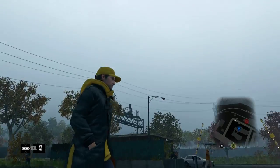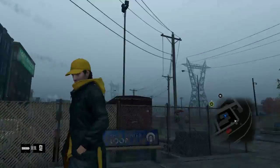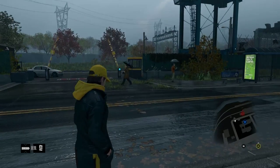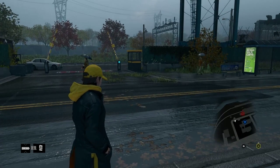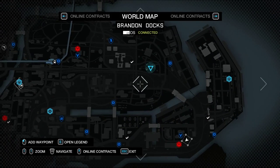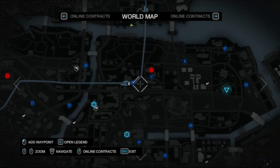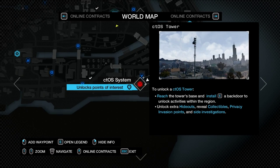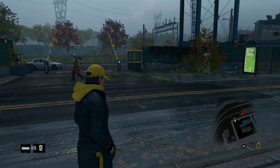Here we are on Watch Dogs. It's Aidan looking rather snazzy in his yellow hoodie. We're going to show you how to open these CTOS towers. We're in the Brandon Docks at the moment — it's on the south most east of the map — and we're going to do the most south eastern tower. It's right there on the map as you can see.